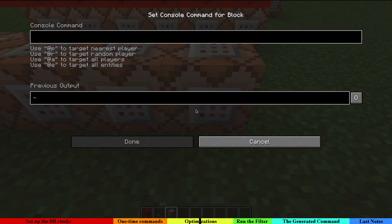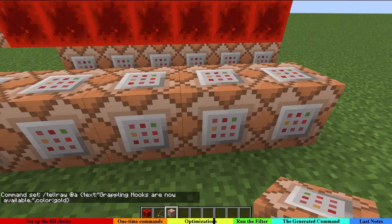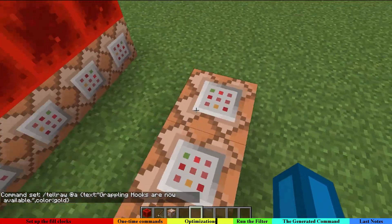Maybe we also want a command which tells everybody in the world that the machine has finished building — 'Grappling hooks are now available.' So I just add a simple tellraw command to these command blocks which will get triggered only once.